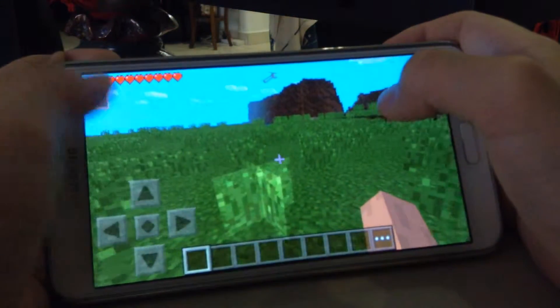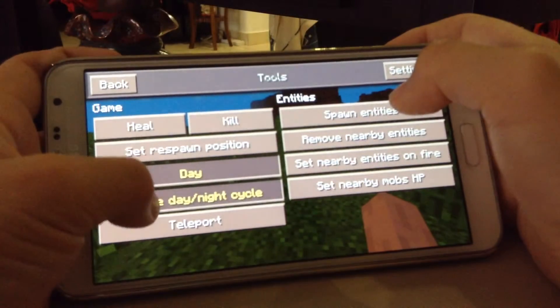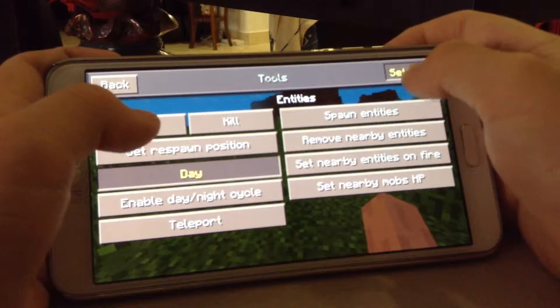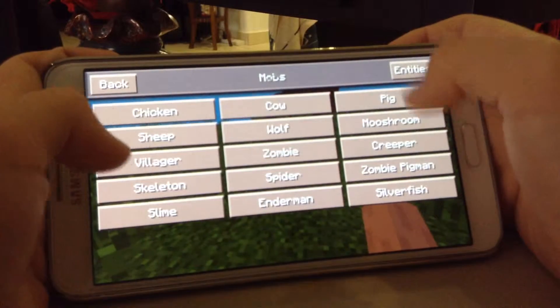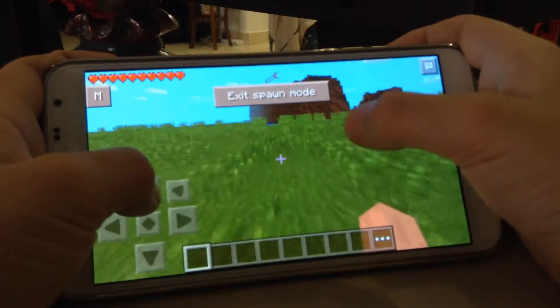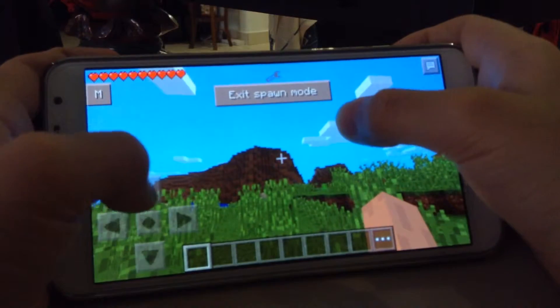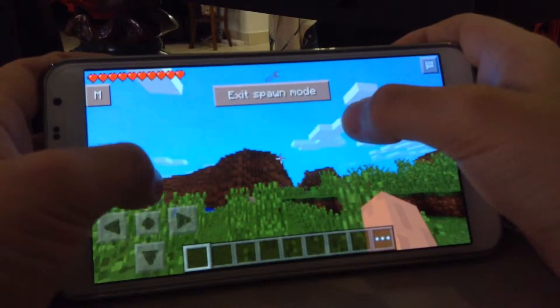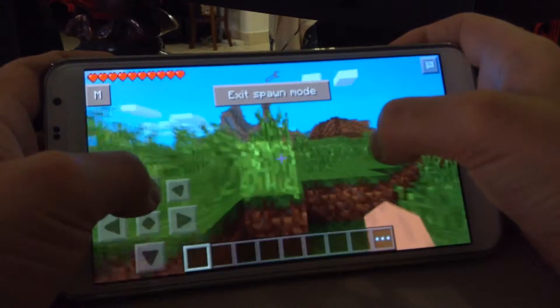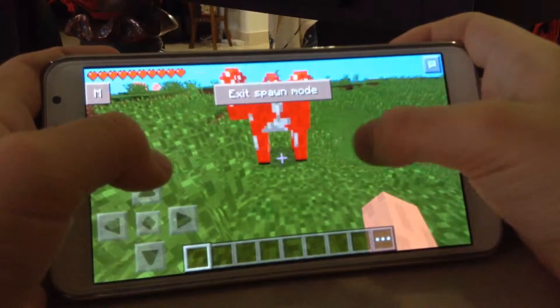Now I'm going to use the Too Many Items mod and I am going to spawn up these. I'm going to spawn a Mushroom. This isn't in original vanilla Minecraft, but you need to find a Mushroom Biome or find some mushrooms or something like that. But since I got this mod, I can just spawn them in like that.